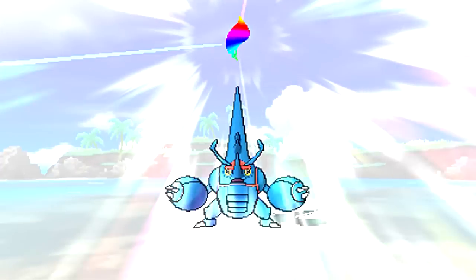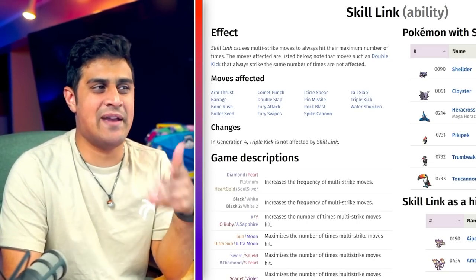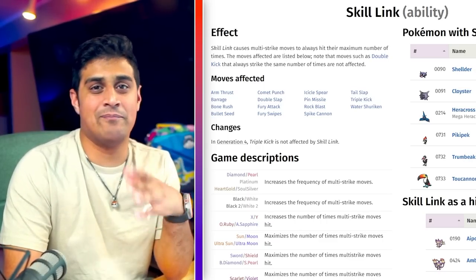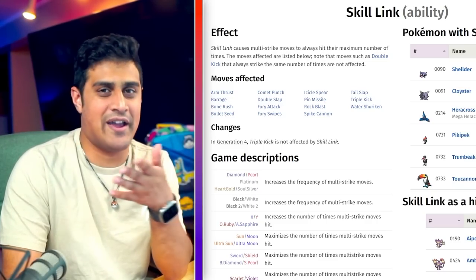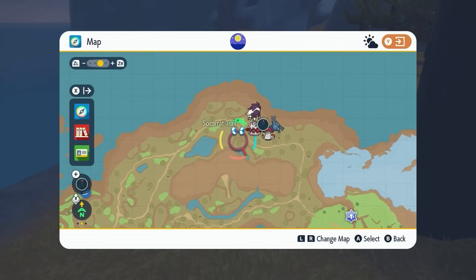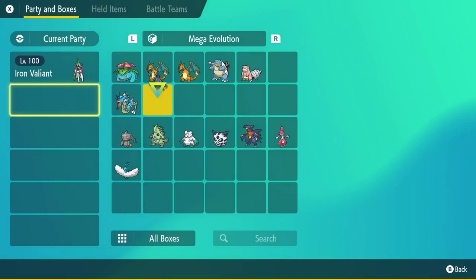Next Mega is Mega Heracross, which maintains its bug fighting typing and gets the ability Skill Link — enabling multi-strike moves to always hit five times, which is extremely powerful. Heracross is very accessible; just head all the way up north to the Socarat Trail where a bunch are hanging out, and Heracross will run right up to you. That's simply how you get a Heracross to Mega Evolve later.